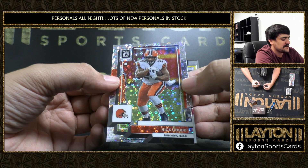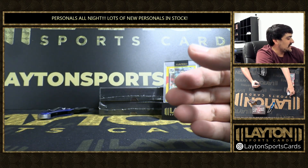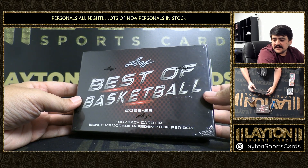Got to 125 Disco Nick Chubb. Jahan Dotson on the back. Alrighty Frankie, just got two more boxes for you, sir — 2022-2023 Leaf Best of Basketball. Good luck, let's see what we got.